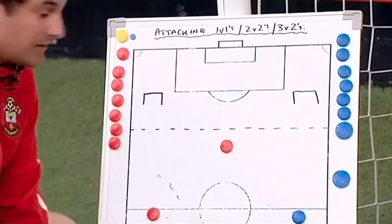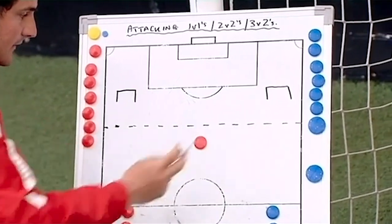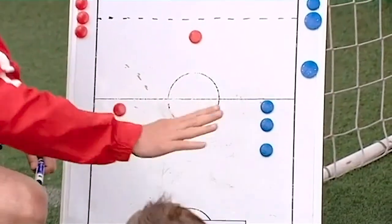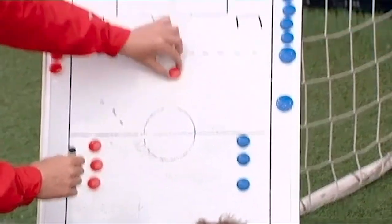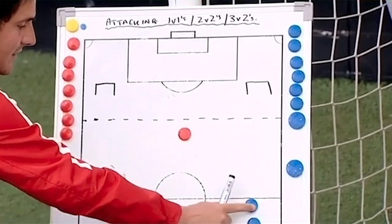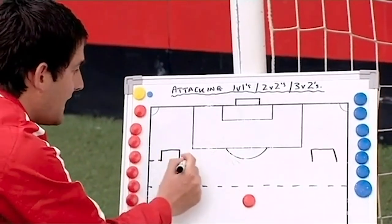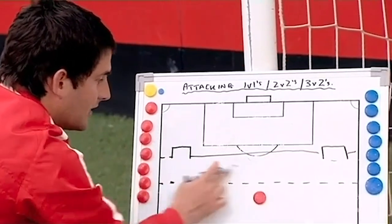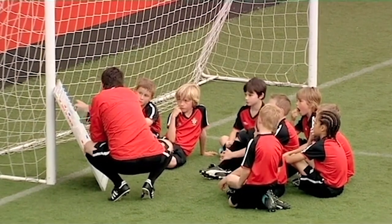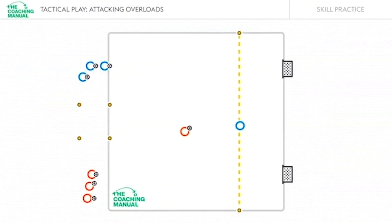There are two little target goals behind us and an end zone in here. You can have two teams — red and blue — you don't need to get bibbed up. One defender starts off, which is red. The blue attackers' aim is to get from there inside the zone — you have to get inside this zone before you score. If you score and can grab the ball because it's gone out, fine. If it goes in the goal, leave it. If you grab the ball, you then come back down to your team.